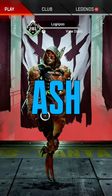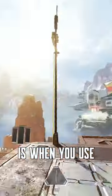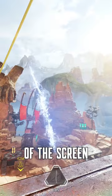Here's three quick tips you need to know before trying Ashe. Number one, a cool little trick to find out when Ashe's portal is going to disappear is when you use your ultimate — check out the percentage at the bottom of the screen.